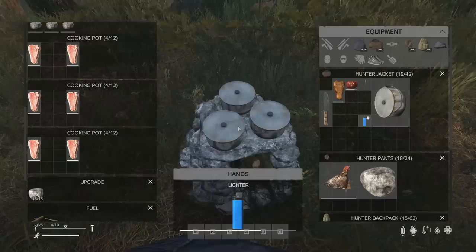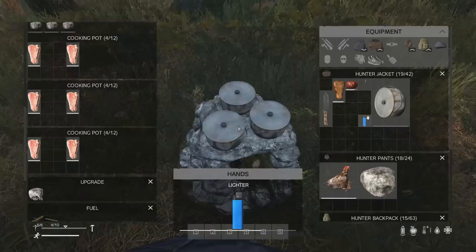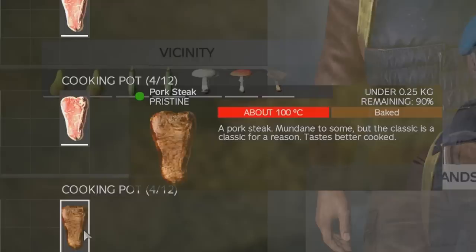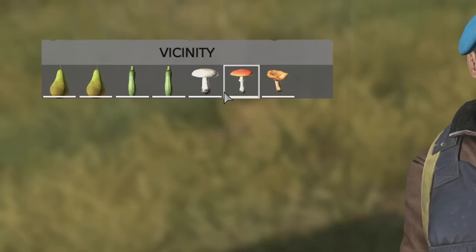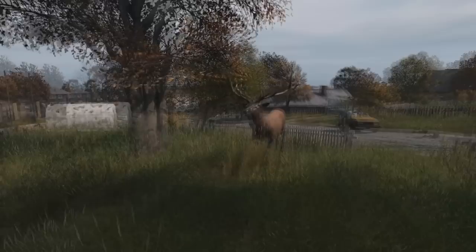When cooking on the stone oven, the third cooking slot somehow cooks food twice as fast, which is obviously a bug that will probably be fixed. This means we can bake meat in just 30 seconds from raw to baked, or bake fruits, vegetables or mushrooms in just 15 seconds — effectively doubling the durability of our cooking pots. Using this pro strat you can bake 300 pieces of meat before a cooking pot becomes ruined, which is enough to last a few lifetimes in DayZ.